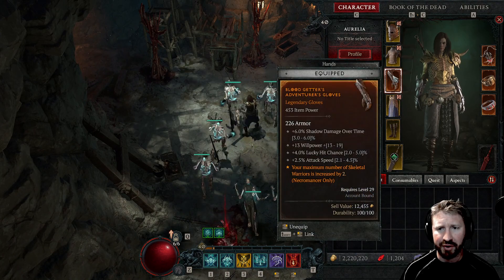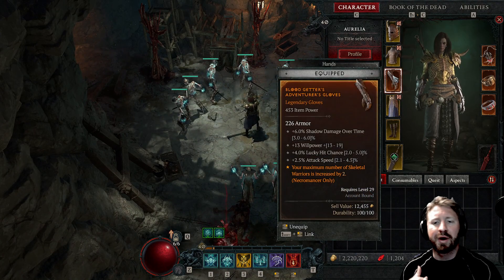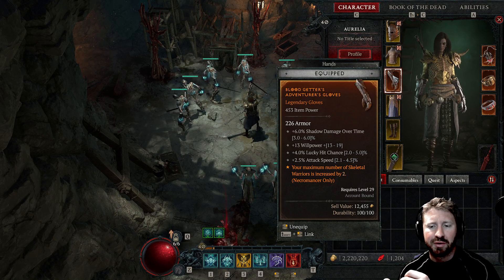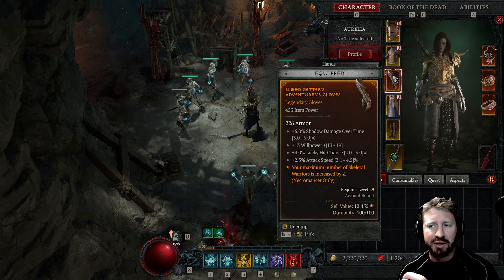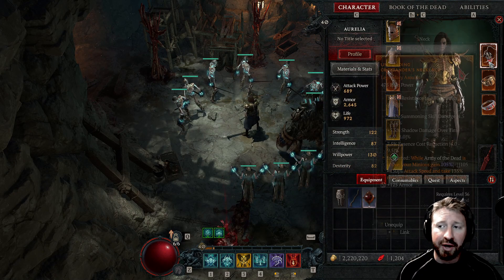I found a few unique pieces, one of which are these gloves that I believe I showcased in the last video. I found an upgraded pair — the same gloves, just a higher level. Your maximum number of skeletal warriors is increased by two. And to my understanding, if you extract this legendary effect and imprint it on, say, an amulet, you can have three additional warriors out at once. So I might do that.